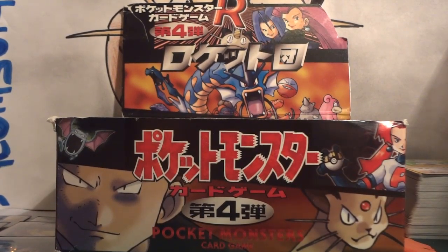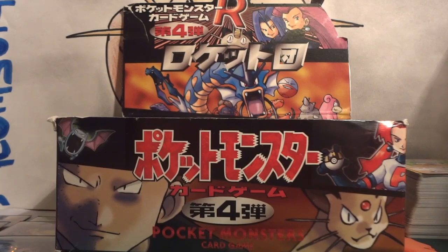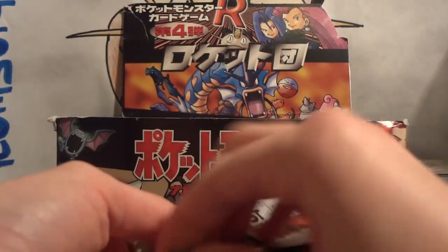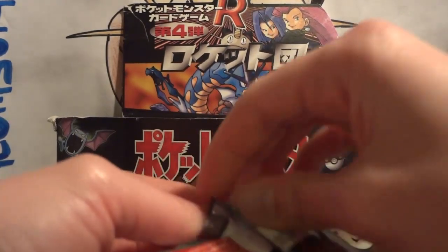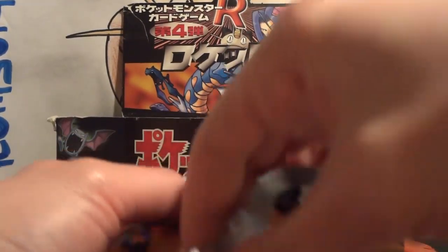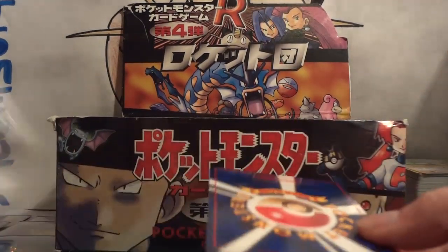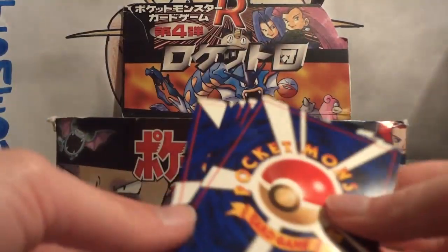Here we go with part 2 of my Japanese Team Rocket Booster Box opening. Actually, this isn't a Booster Box opening — this is 40 loose packs. But I do have an empty Booster Box, which is completely beat up but still really cool looking. There's a holo in every single pack, which means with 17 holos in the set and 40 packs, that gives me 40 holos — an amazing shot at completing this set.